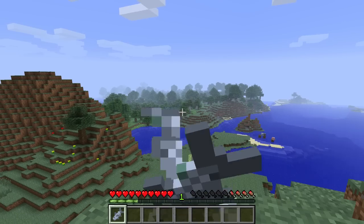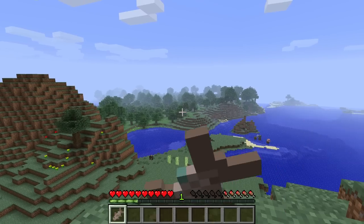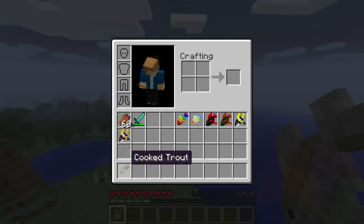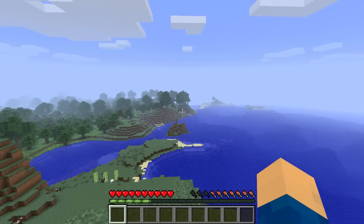The next fish we're going to take a look at is the mackerel. Now this heals one hunger when raw and three and a half when cooked and has a 60% catch rate — use an earthworm to get these. The next fish is the trout. Now these heal half a hunger when raw and four hunger when cooked, and they have around a 60% catch rate, so they're still not too rare.